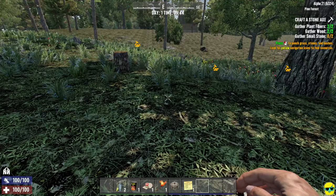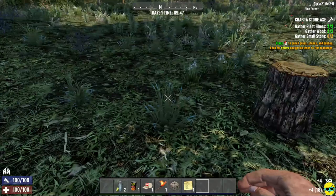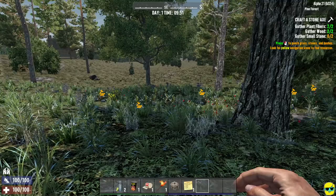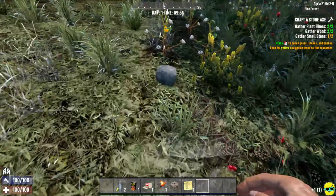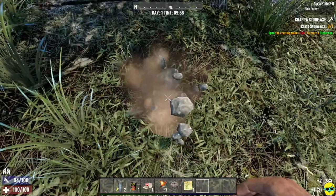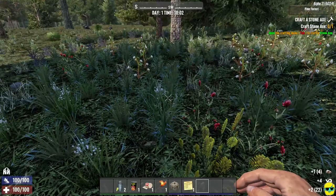Now they want us to craft a stone axe, so we need to punch grass, stones, and bushes — like Ark Survival Evolved or Minecraft — to get resources. We need stones. Luckily, the game tracks this with yellow quest markers in your field of view highlighting the quest items. These are the stones — I can push E to just pick them up. You can also punch the stone to gather them, or just push E to pick them up. It's up to you.